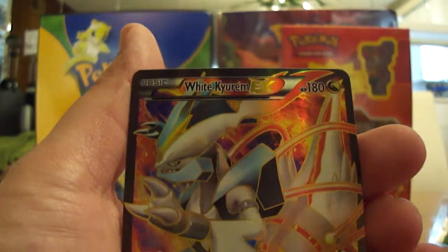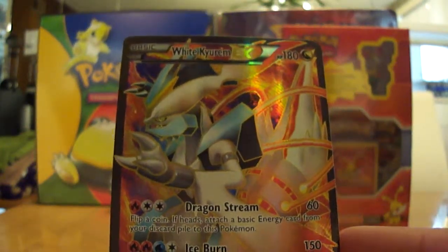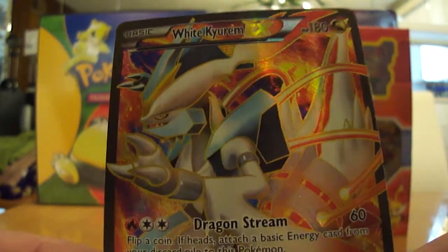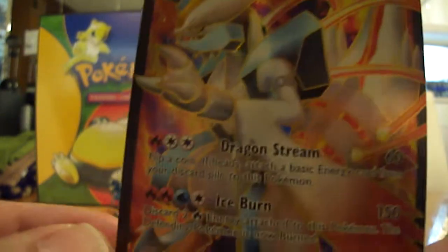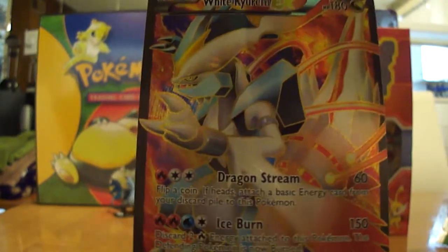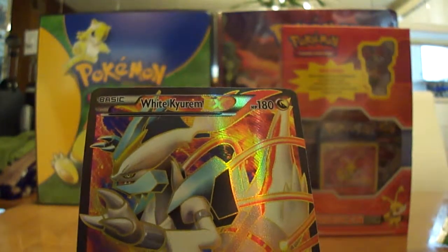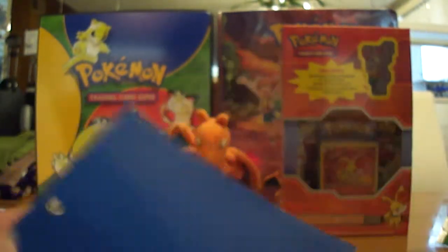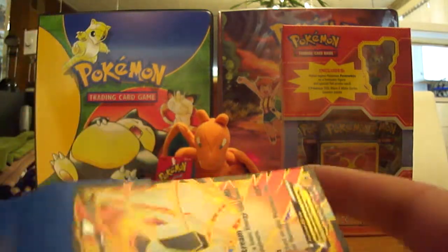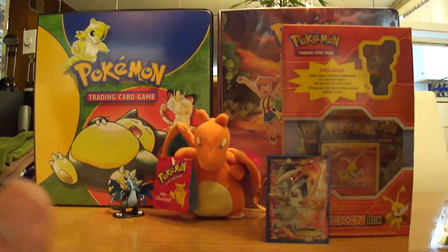Oh my god — a white Keldeo EX full art! Wow, did not see that coming at all. Really nice pull. I'm probably not going to get anything in any of these other packs, but for an ultra rare to be a full art — wow. Let me sleeve that up immediately. Dragon Type — that's awesome. Love the full arts. I'm going to put that right in front of Fennekin.